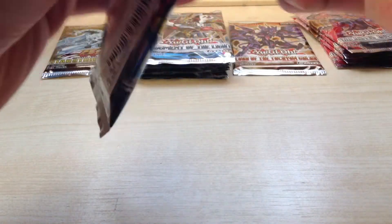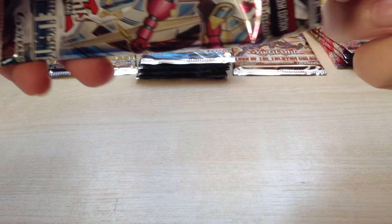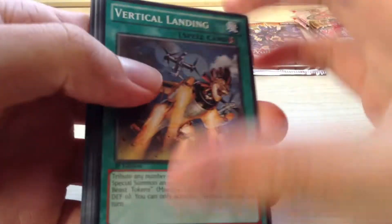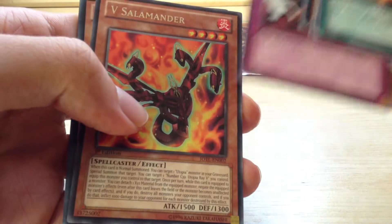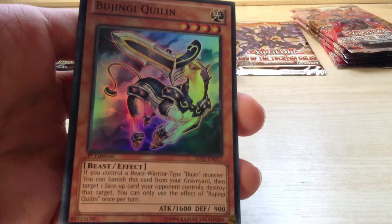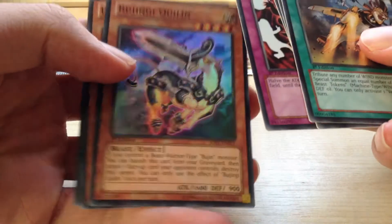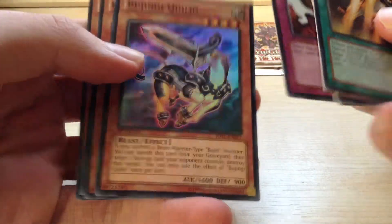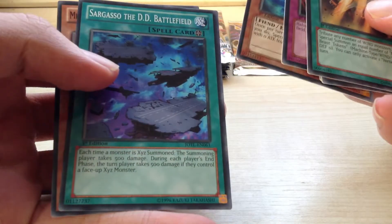Judgment of the Light. Vertical Landing, Intercept Renato, Googly Eyes, Drum Dragon, Reversal Glasses, V Salamander, and a Super Rare Booting Key Quillen — seems to be the most common Super for me, I've got so many of these. Umbra Horror Ghoul, Sargastro the DD Battlefield, and Necophantomy's Harliard.